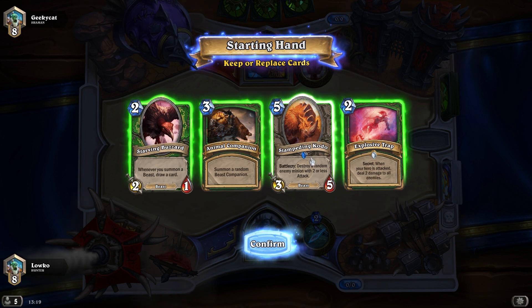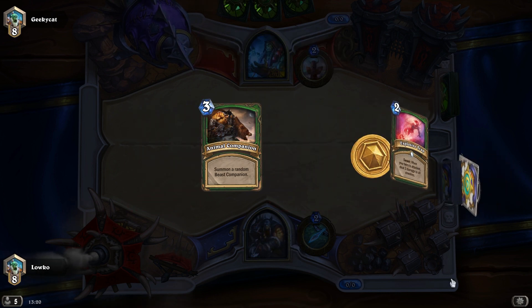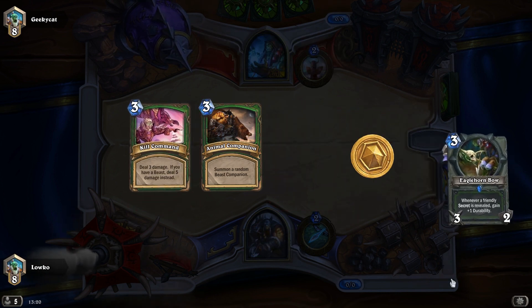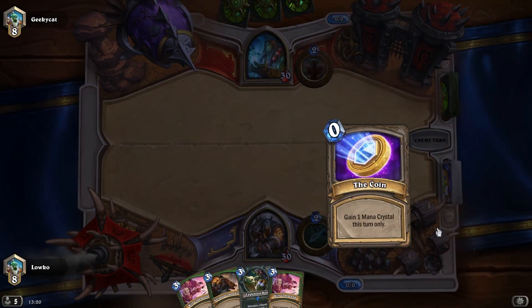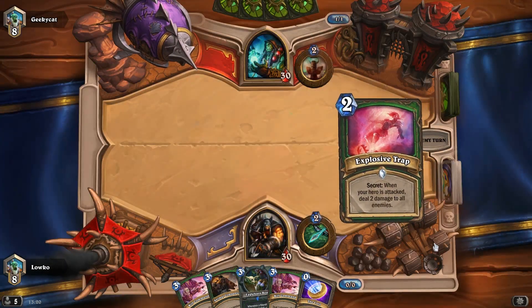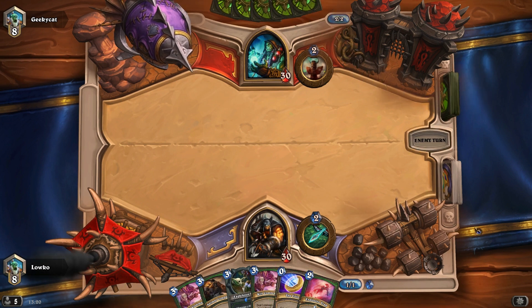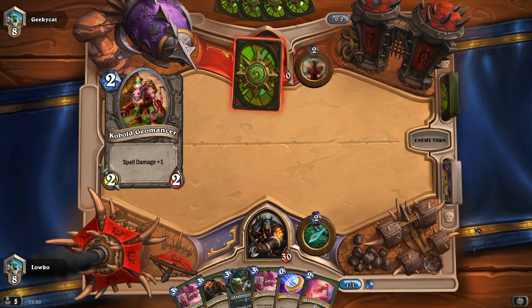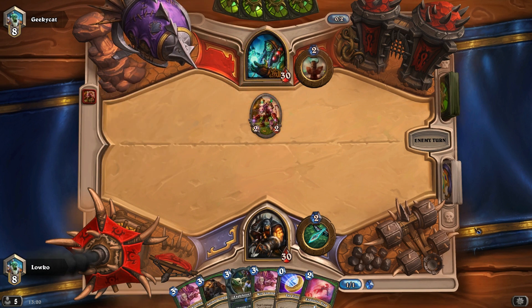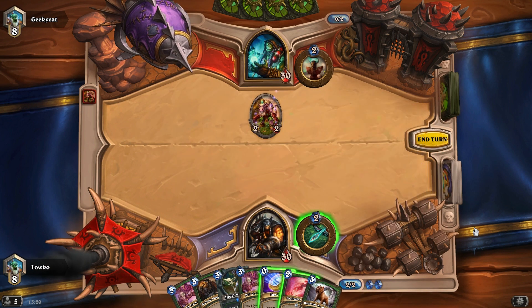We're up against a Shaman right now. He has a couple of tricky things we're going to deal with, so I'm just going to keep the Animal Companion for now. He says this deck has been extremely useful and a lot of people on the internet are raving about it. I'm not going to coin anything out — just going to end my turn. We already got the Unleash the Hounds, which is nice.